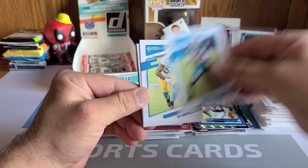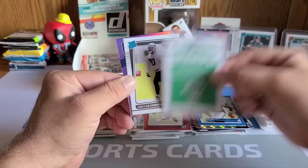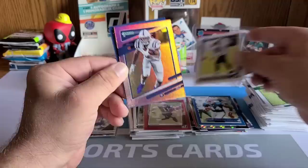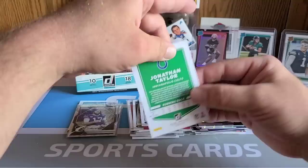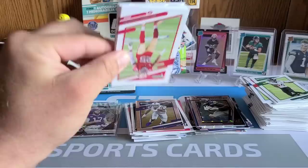Just too many cards — 180 cards total. Quandre Diggs, Derek Carr, Sam Darnold, Kenneth Murray, backwards OBJ, Keelan Cole, and a rated rookie of Alex Leatherwood — that's a pretty cool name. No nameplate card — I think that's Jonathan Taylor. Dominators of DK Metcalf — let's go! Antonio Gibson on the throwback. Yep, double-checked: that is Jonathan Taylor.